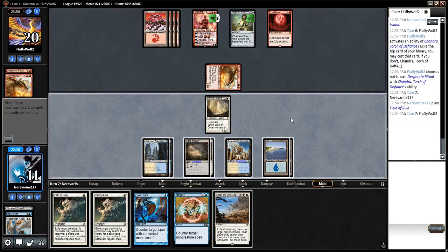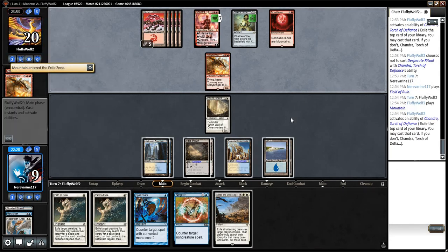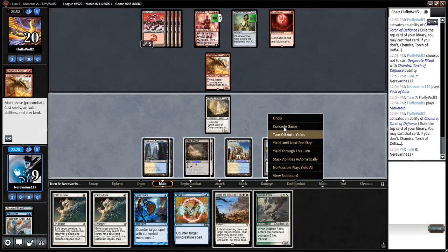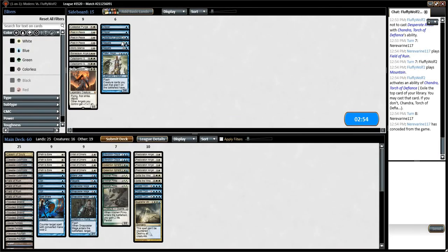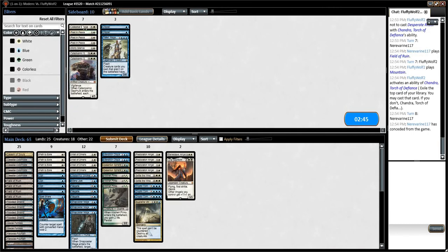Uncastable card. Uncastable card. These are good. The big angels seem good. Celestial Purge seems like a card that we want.